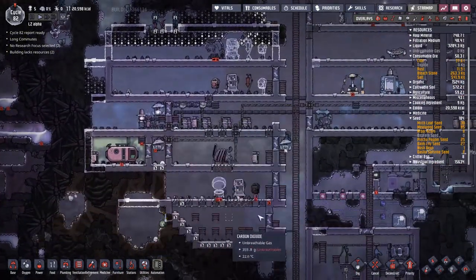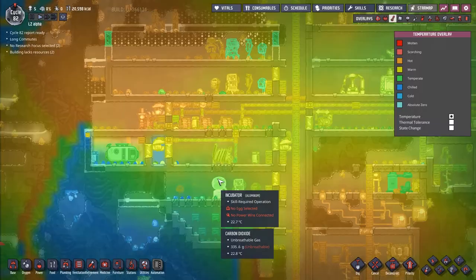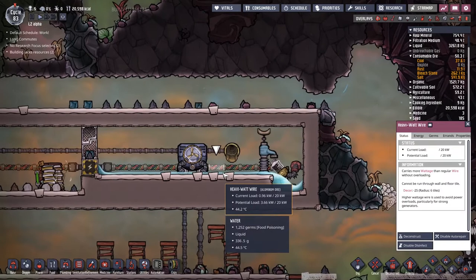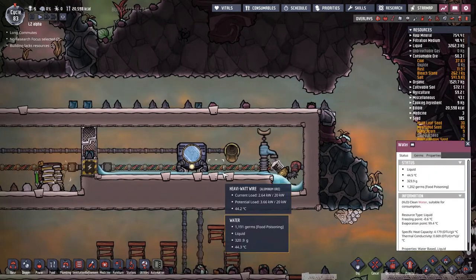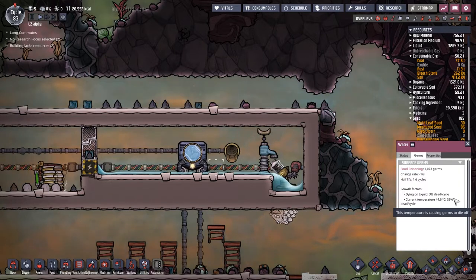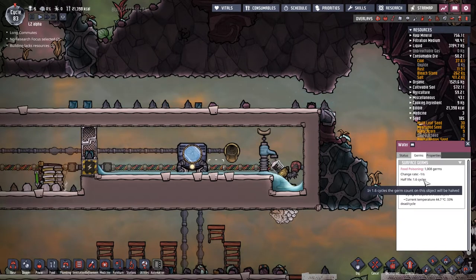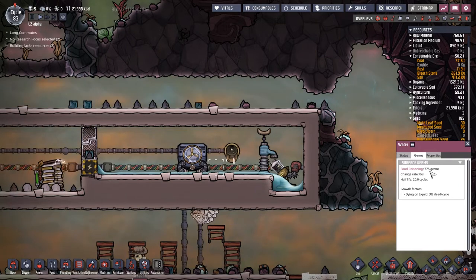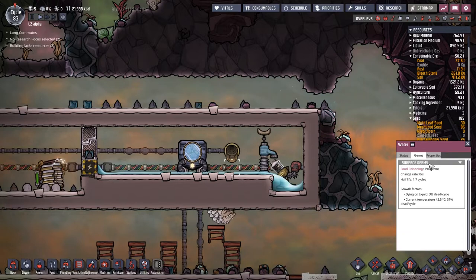This whole system that we've got here needs to be moved to a much warmer area. The heating system is working incredibly well here. If we go over to the water and have a look at the germs, you can see with the current temperature above 40 degrees, they're dying at 33% per cycle - that is a third of them gone every cycle. That's a change of one per second. Watch that number go down - that is crazy. Of course, every now and then this spews out and we get more germs coming in.